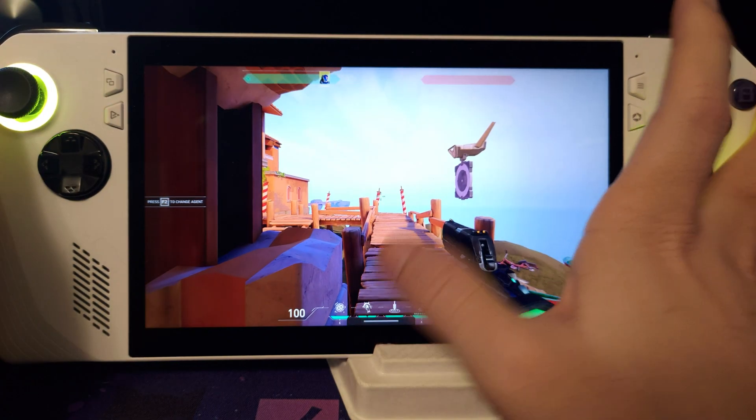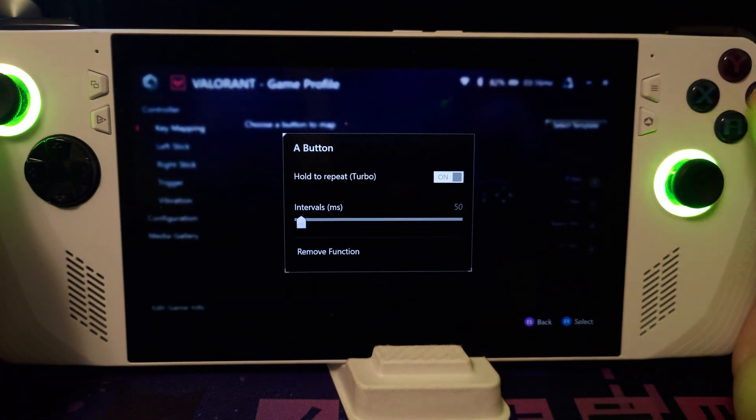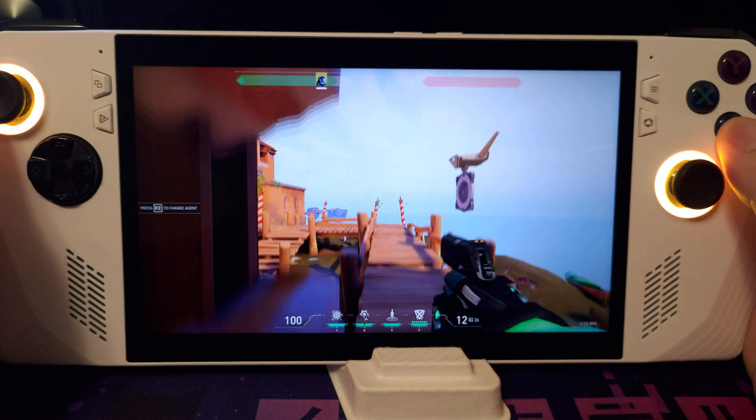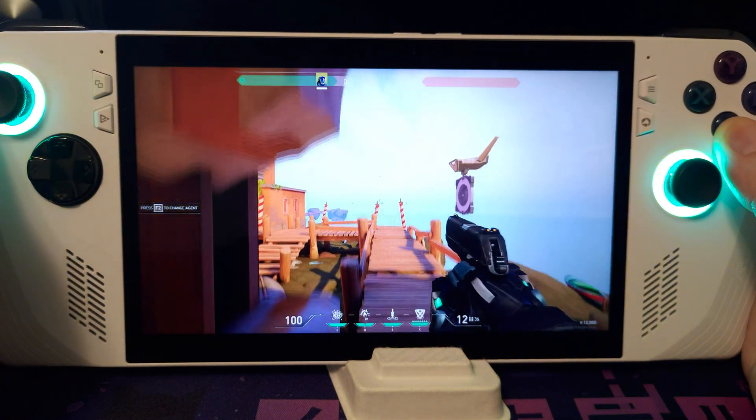So first, we'll have to go to Armory Crate and select a button to repeat. In this example, I'm going to select A for Jump. As you can see, as we're holding down the button, we're repeatedly jumping without manually spamming it.